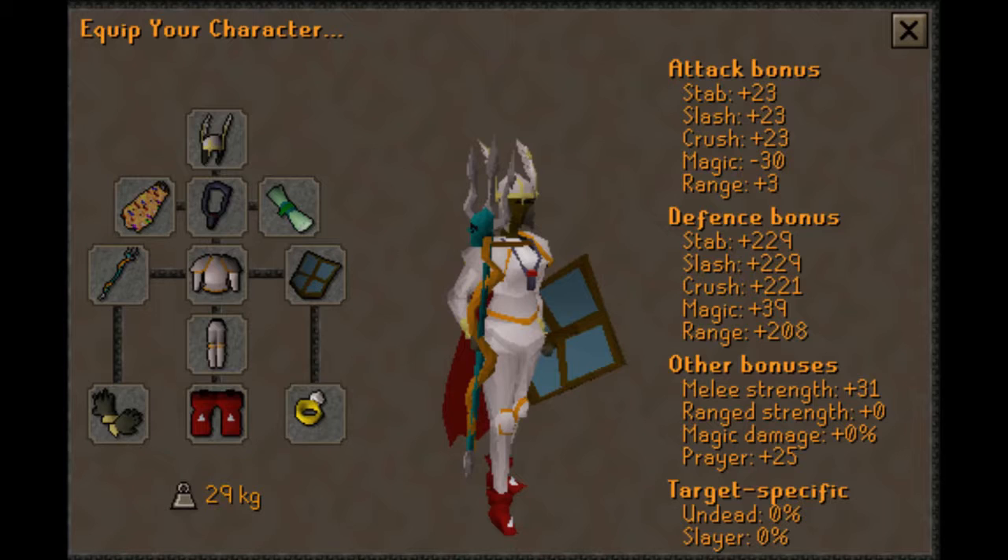The Arceuus Barrows teleport requires 83 Magic, but you can use teleport tabs — the tabs cost about 4k each. If you want to save money, the spell itself costs about 972 gp. To use the tabs you need 100% Arceuus favour to make them, but the spell only requires 60% Arceuus favour. If you want to make extra money, just cast the spell from the Arceuus spellbook — it brings you right to the front of Barrows.